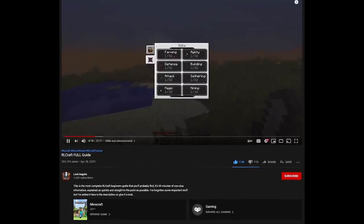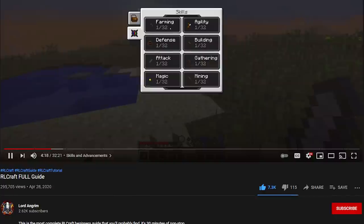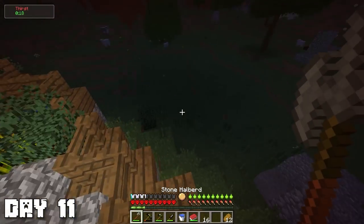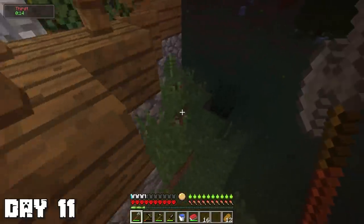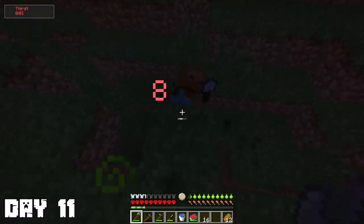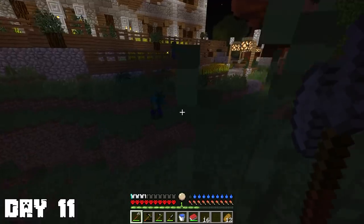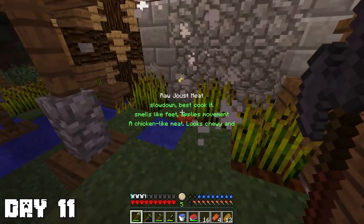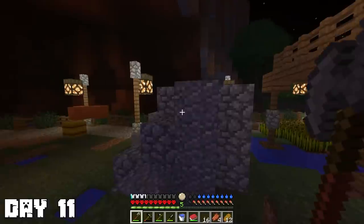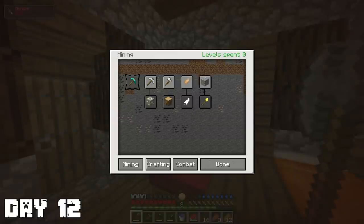I watched a video by Lord Angrim and it actually helped me out a lot. He suggested I don't spend any XP on skills until I reach level 5 so I can get an advancement which makes me get XP faster. That night I got my Stone Halberd and went to kill some zombies. These guys can probably one-shot you so I've got to stay back, but my Stone Halberd does so much damage — I can kill them in just three shots. I also saw this joust thing and killed it, getting raw joust meat. When I got home, I selected the combat advancement to get more XP when fighting mobs.